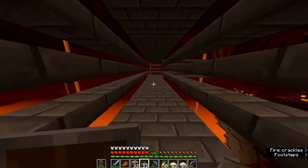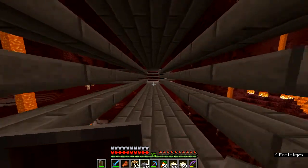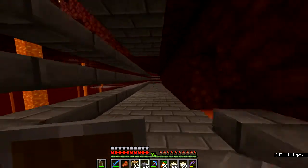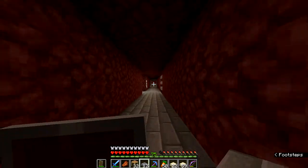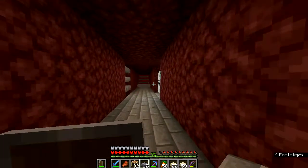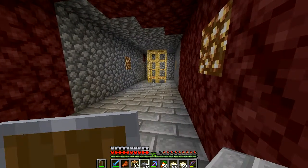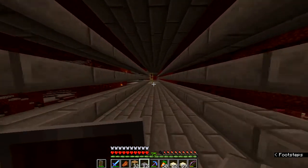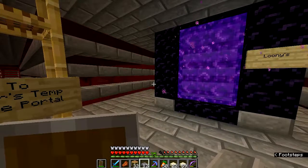I know I need blaze rods, and I believe one of these hallways in the nether takes me to a nether fortress where I should be able to find them. With any luck, I won't have to fight a blaze to get them. Blaze rods would be used to make the potion brewer and to power it, and I believe they are also used in the actual creation of the potion — maybe just to power it. I'll have to check in a minute. But either way, I need a weakness potion. I have plenty of gold and apples to create a golden apple, so the potion is the big hindering item I have to acquire.